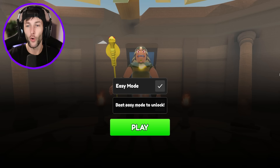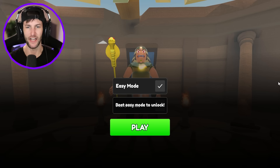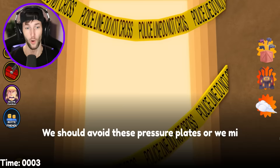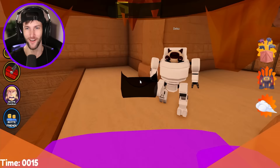This next obby is called the Great Pyramid Escape. Look at this guy — he looks so mad. I definitely don't want to make him any angrier. We can only do easy mode — beat easy mode to unlock hard mode. We'll do easy mode. This is probably going to be a little bit harder. We should avoid these pressure plates or we might die. Someone just flung me into death. I think it was this dude — my man's a little cat inside of a mech suit.